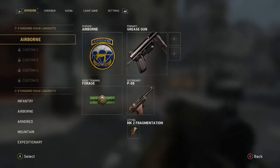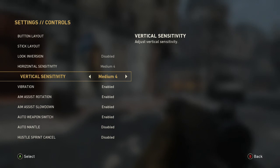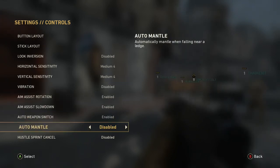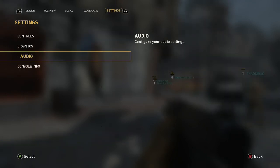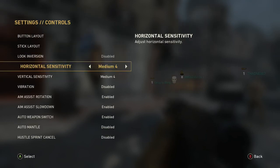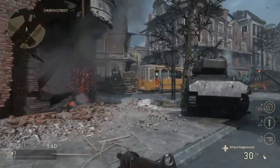We're using the Airborne Division and we have the Grease Gun as the only SMG unlocked right now. I'm changing my settings — got the vibration off, we don't want nothing to do with that. I put my sensitivity on 4-4, making sure there's nothing else I need to change before we get into this gameplay. I want to set myself up for success.